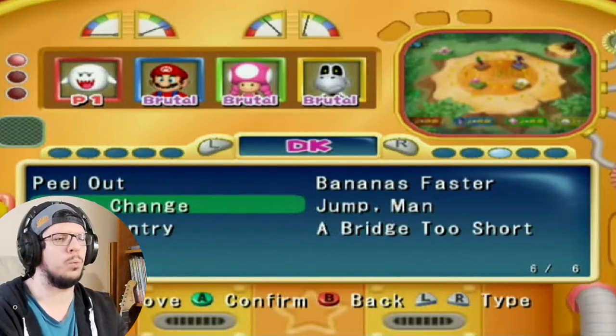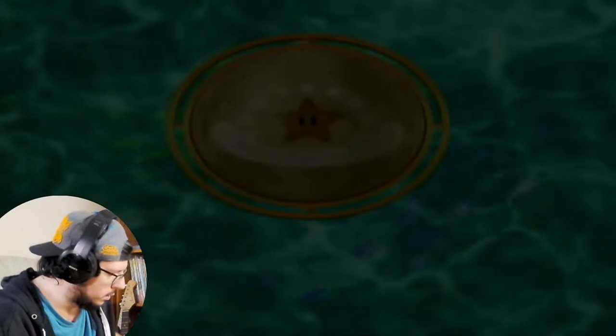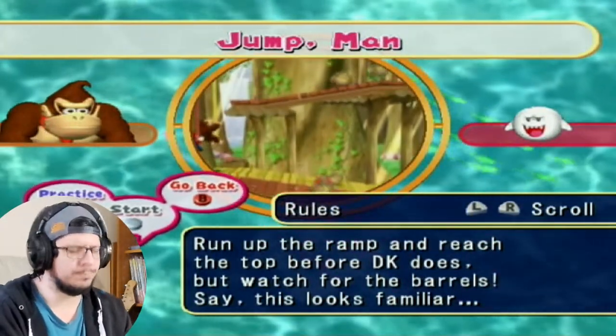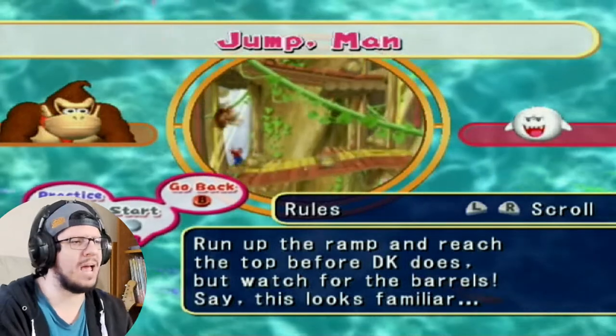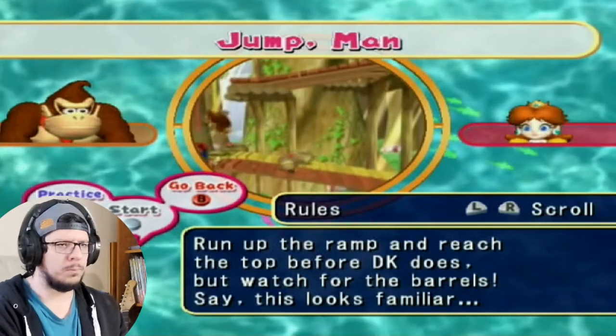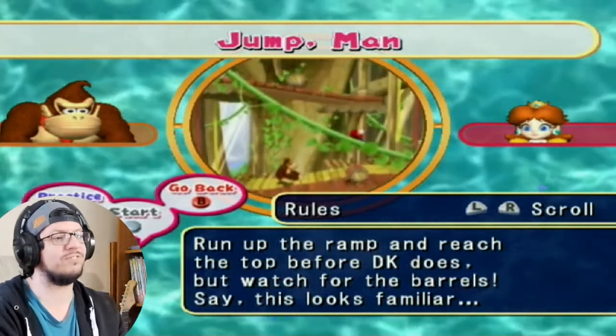Let's start out with the classic Jumpman. Run up the ramp and reach the top before DK does. I forgot to change the characters. Run up the ramp and reach the top before DK does, but watch out for the barrels.